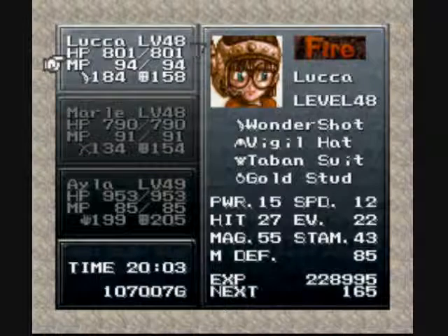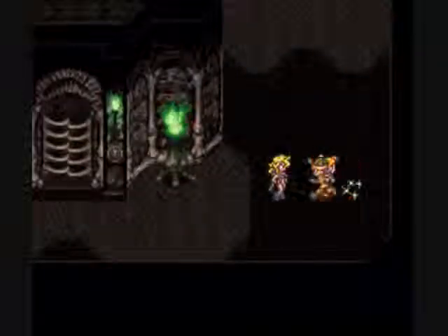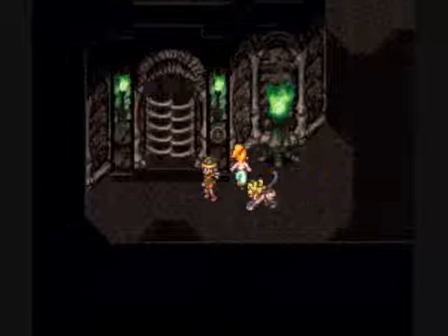Gold Stud on Luca — you could also go with the Sun Shades, but I like the Gold Stud a little bit better here. And the Charm Top, because we're going to be stealing. So that's the setup, and let's go.